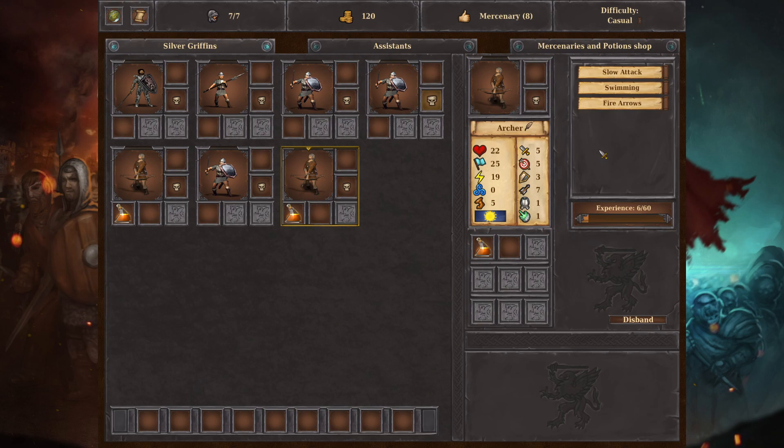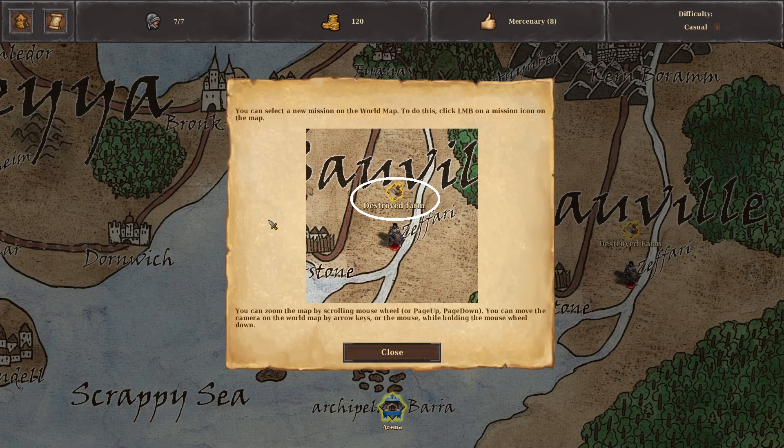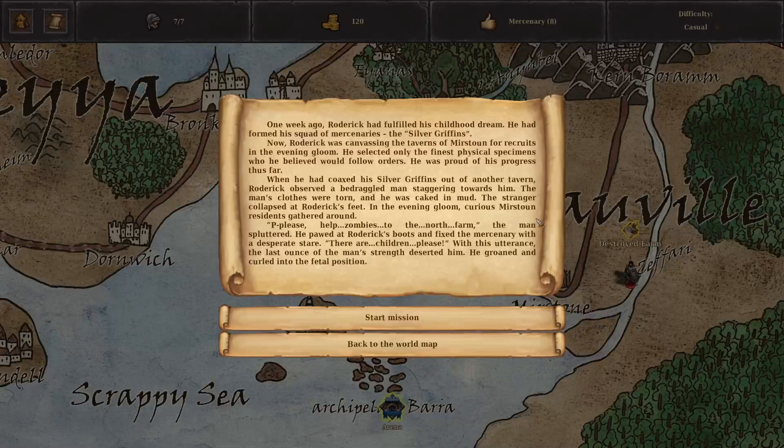Now what? How the hell do I get out of here? To the world map — select a new mission, okay. One week ago, Roderick had fulfilled his childhood dream — he'd formed his squad of mercenaries, the Silver Griffins. Now Roderick was canvassing the taverns of Merstone for recruits. In the evening gloom, he selected only the finest physical specimens who he believed would follow orders.